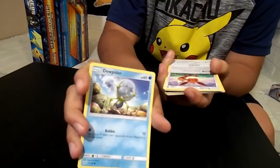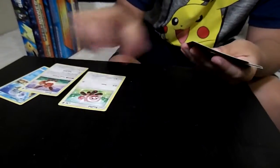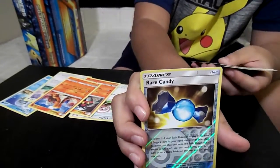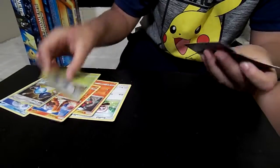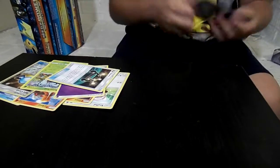Cards from the Sun and Moon pack: Eevee, Stufful. What's your favorite Eeveelution? Sylveon or Jolteon. My starter is Litten. Torkoal — looks like he's sneezing! Rare Candy reverse, Butterfree regular rare — I have some butterflies in my stomach. Psychic Energy, Experience Share, Spinda, and Lillie. Put those to the side.